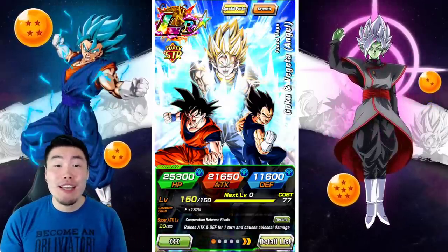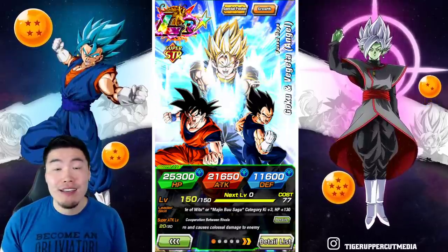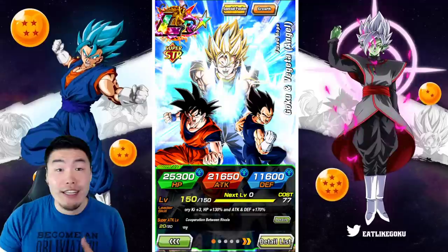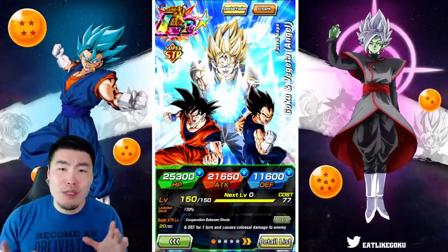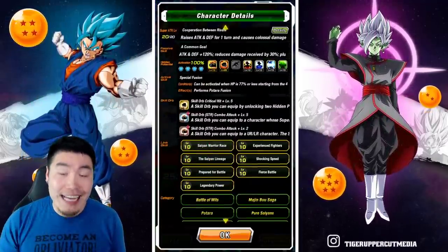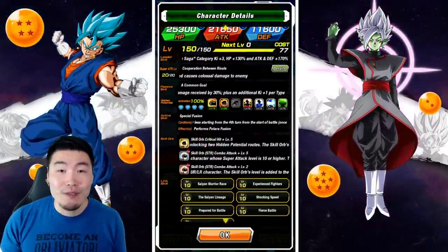Alright, what's up guys? Welcome back to another Dokkan Battle video. Today we are going to be showcasing the brand new STR LR Super Vegito — or Goku and Vegeta that fuse into Super Vegito — at pretty much their most optimal state: 100% in the hidden potential system, full level 10 max link levels, and also the best skill orbs you can get.